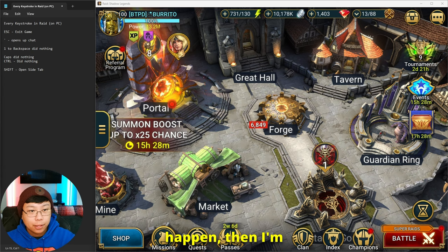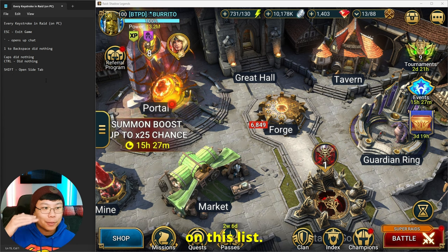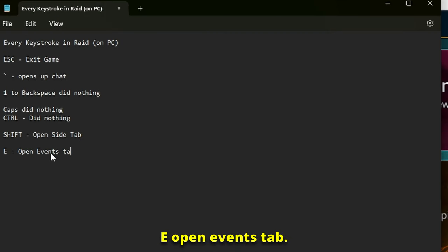If something does happen I'm going to put it in the notes. If something doesn't happen I won't bother, so I don't have the entire alphabet on this list. E opens the Defense tab. R opens the Shop.